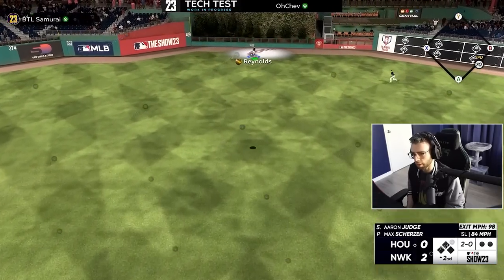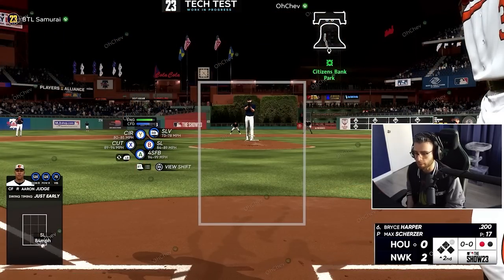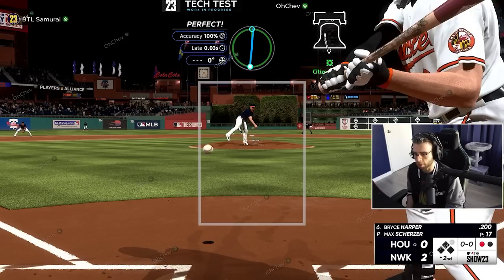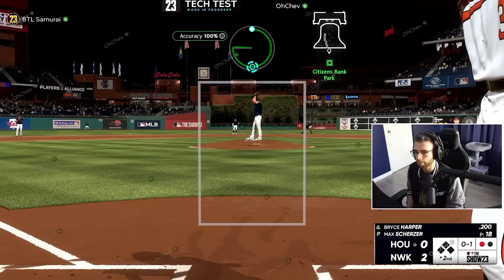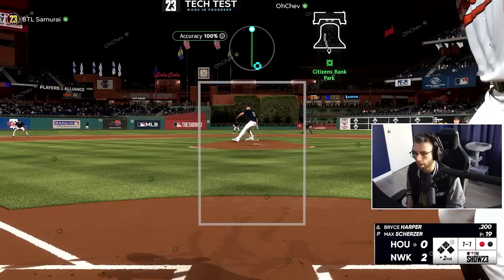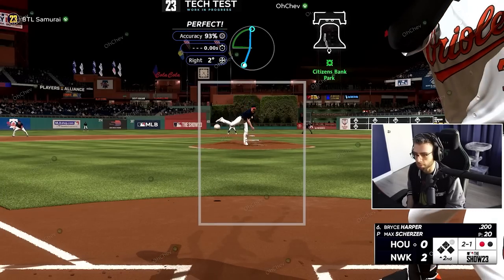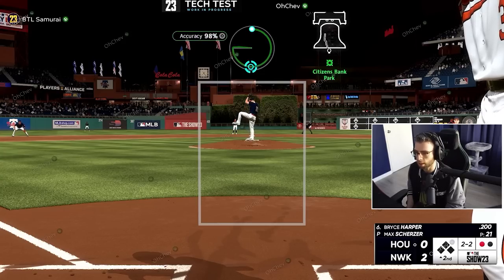I've noticed a lot of deep fly outs this year. It seems to be a mixture of pro parks being dead still and elevation being too impactful, a lot of the times with low pitches. You hit a perfect ball deep in the outfield and it dies even with 100-plus power guys. They're definitely punishing people for swinging out of the zone — even solid contact results in a smaller PCI and lower exit velocity, which I like across the board.